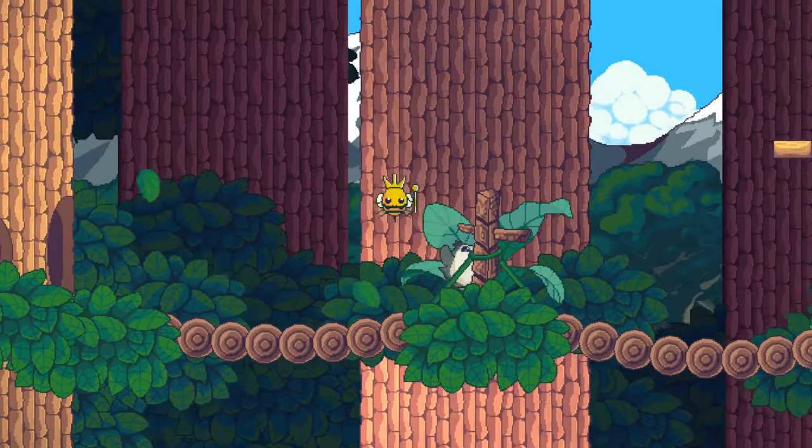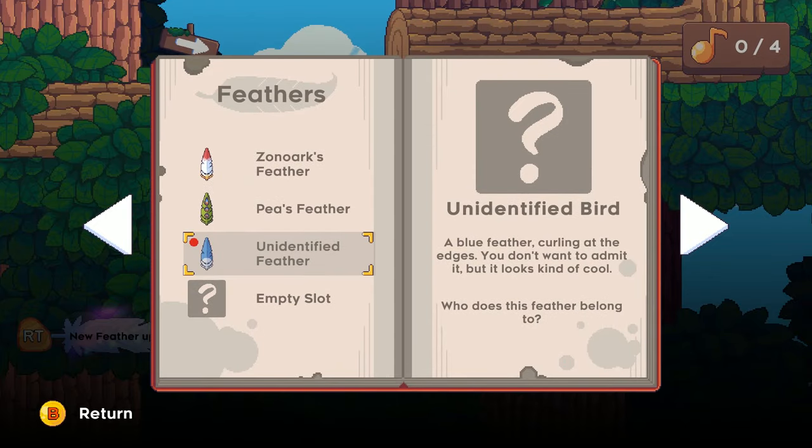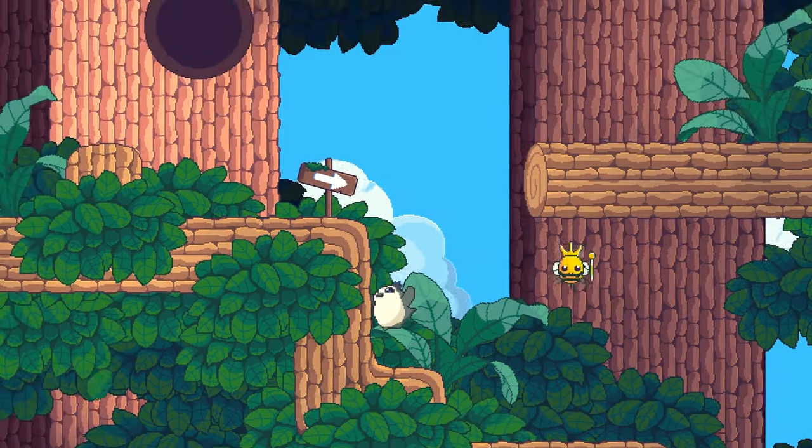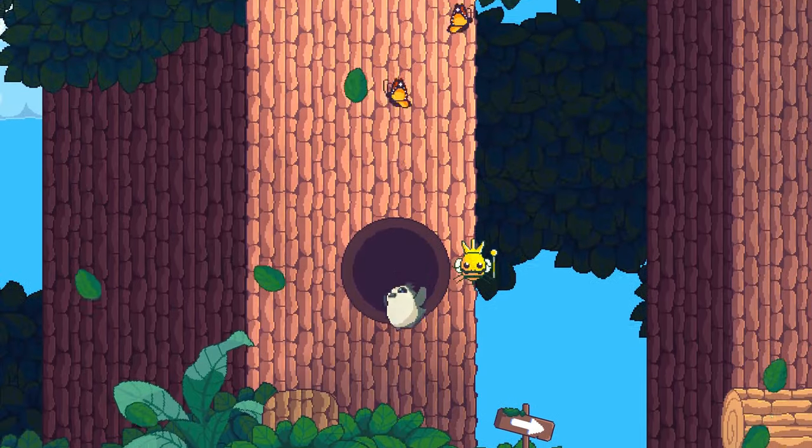Let's see if we can find you some flowers. I found a feather - new feather update: 'Unidentified bird. A blue feather curling at the edges. You don't want to admit it, but it looks kind of cool. Who does this feather belong to?' It's like who's that Pokémon - the bird edition. Can I go in here? Nope.